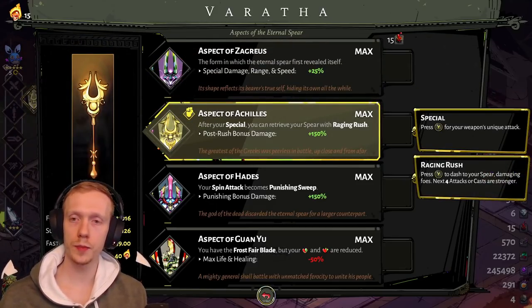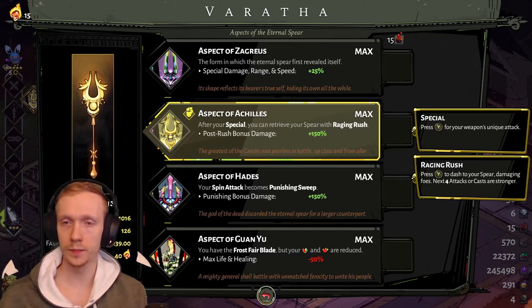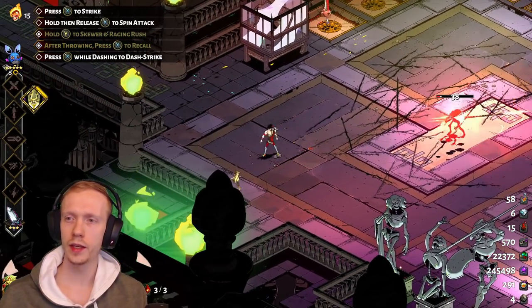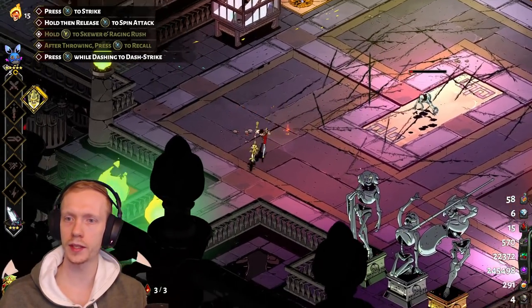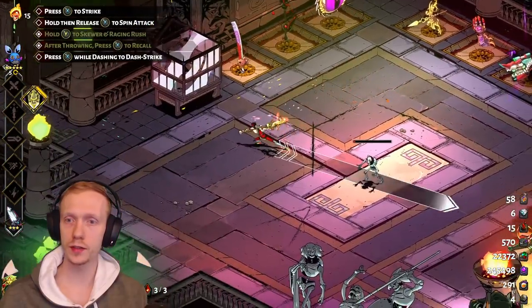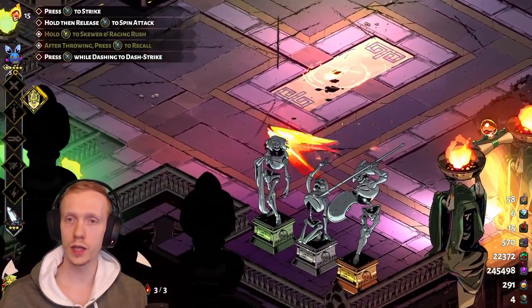Next up is Achilles aspect. After your special you can retrieve your spear with a raging rush. Your post-rush bonus damage is 150%, and that affects your attacks and your casts — it does not affect your special damage. So what does 'raging rush' mean? With Achilles aspect you can charge your special to gain control over where your spear lands, and when you hit the special button again after it lands, you're sort of pulled toward it — it's like an extra dash — which adds nice movement to what you're doing.